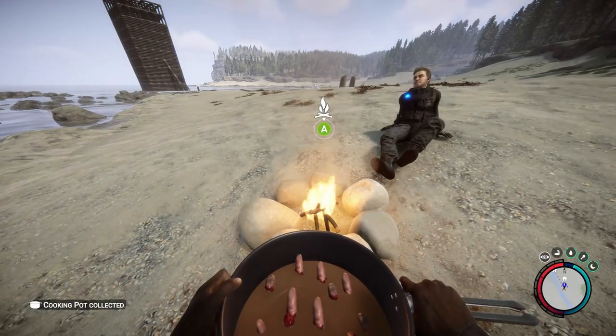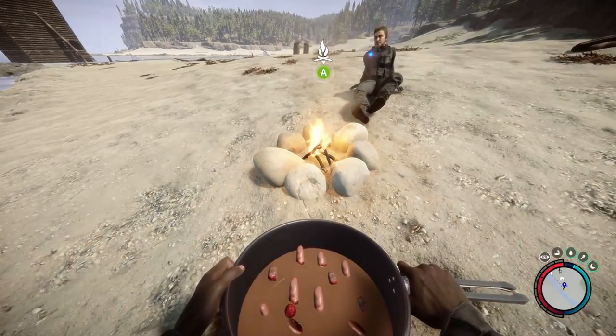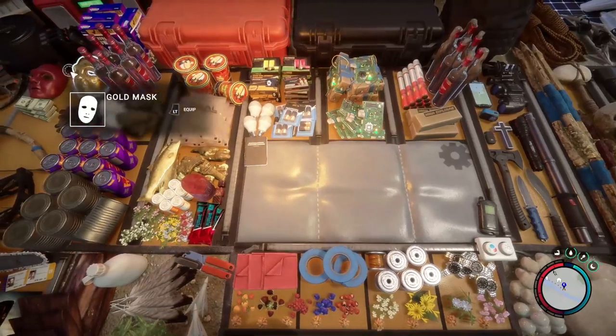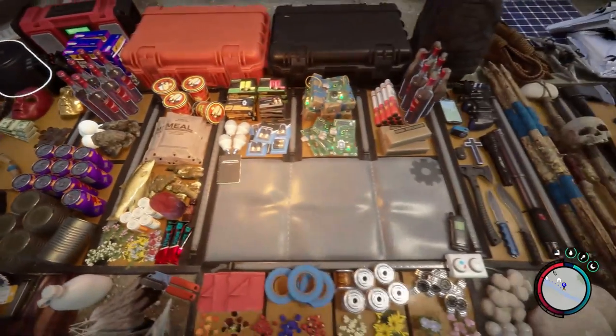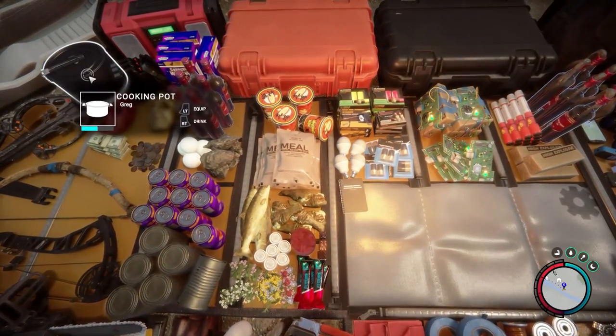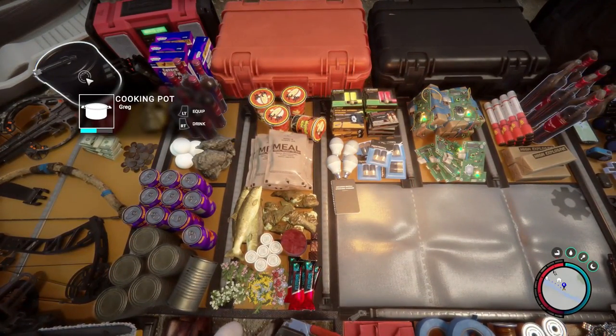Or you can actually pick up the pot and get a really close up of how delicious the Greg looks. You can just put that away — I'm assuming it will last for a while, though I haven't tested that out either. You can actually just store it in your inventory and drink it that way.